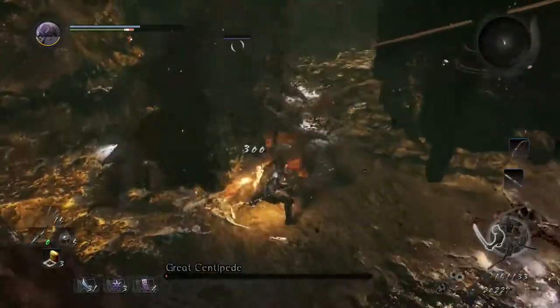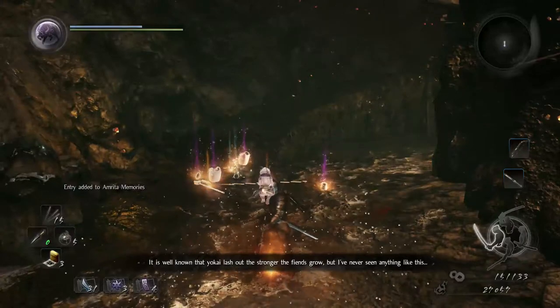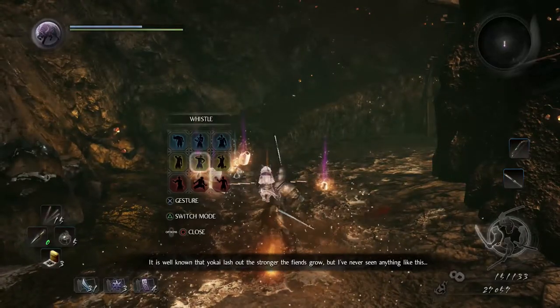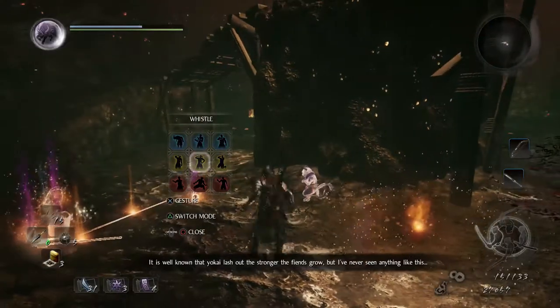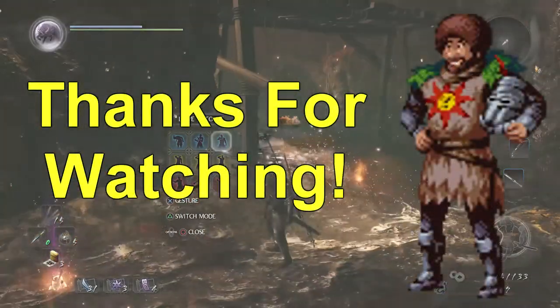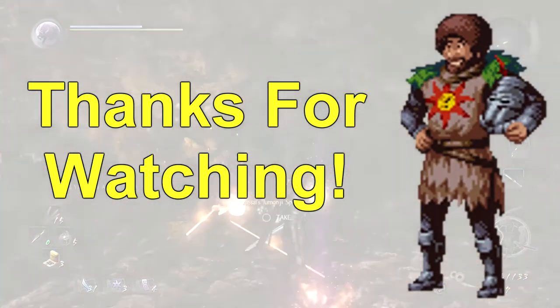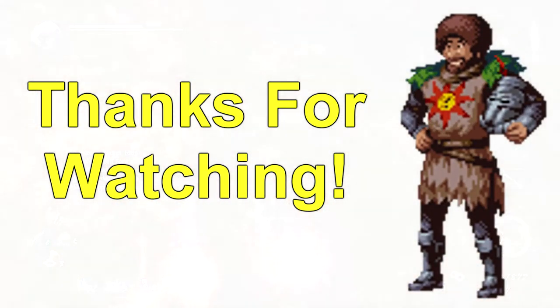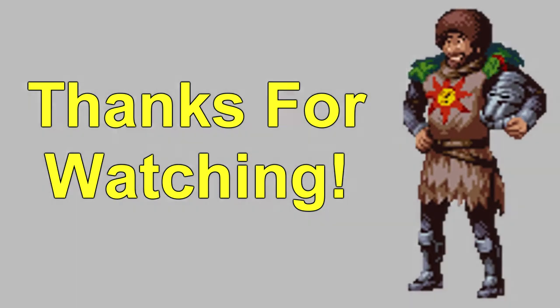When you beat the Great Centipede, that little kitty is going to be awfully impressed with you, and then you can continue on with your adventure knowing that there's one less giant bug out in the world. Thanks for watching today's Neo tutorial. Give it a like if you like it and subscribe if you really like it. Feel free to leave comments down below — did I miss something? Is there a better way to beat this boss? Let everyone know down in the comments. Thanks again and have a good day.